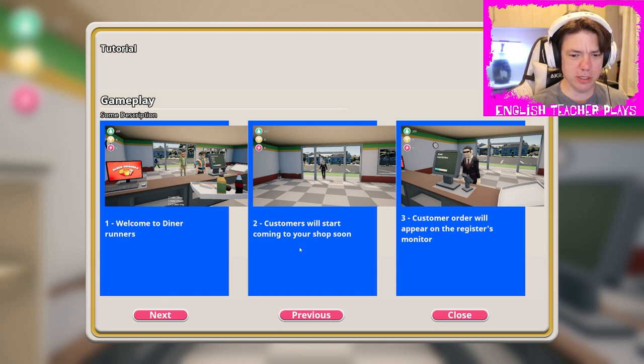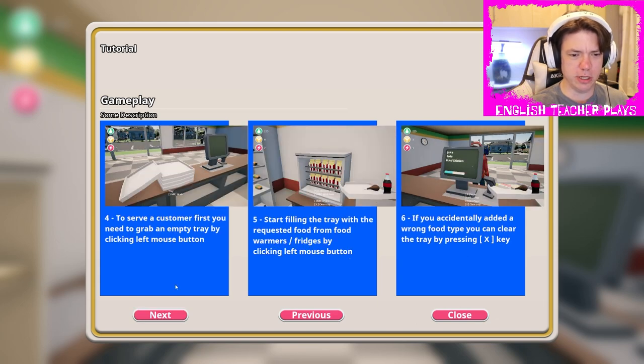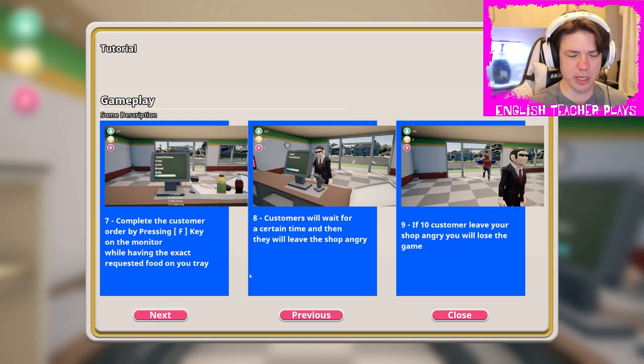Customers will start coming to your shop soon. Customer orders will appear on the register. To serve a customer, first you need to grab an empty tray by clicking the left mouse button, then start filling the tray with the requested food from the food warmers. If you accidentally added a wrong food type, you can clear the tray by pressing the X key.